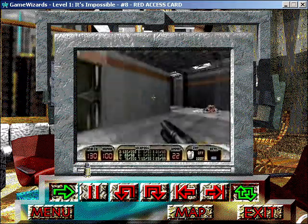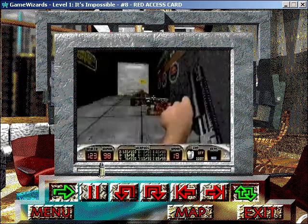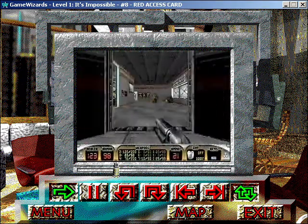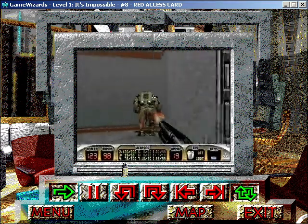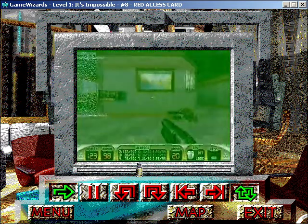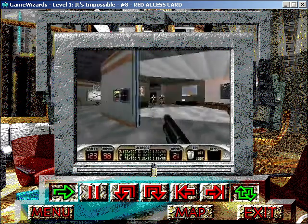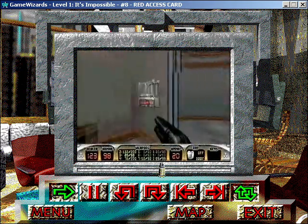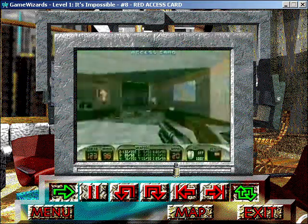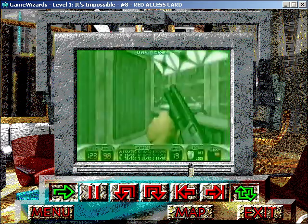Exit the cafeteria and go down the hall. After you fry the assault trooper and the pig cop, flip the right two switches to gain access to the next room — there's plenty of bad guys, so be ready. Clear out the room with your shotgun, and then use your blue access card to get to the central area. Once you're in here, you can pick up the red access card and some other stuff, plus an RPG that's hiding behind door number one.